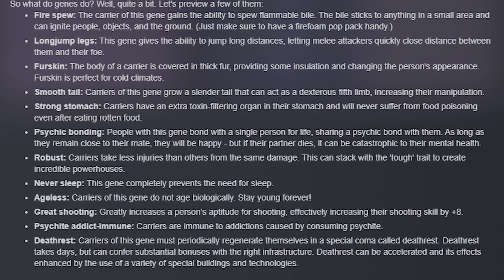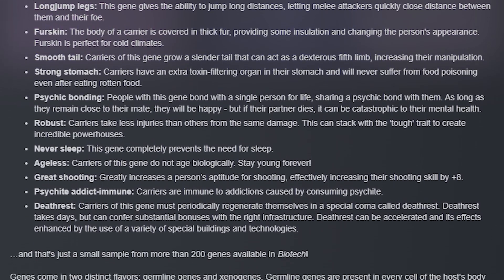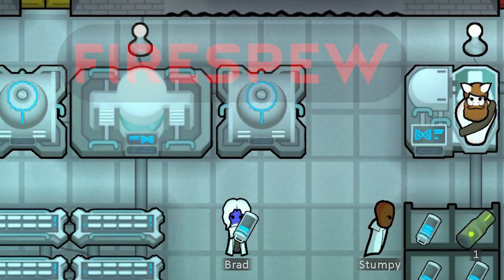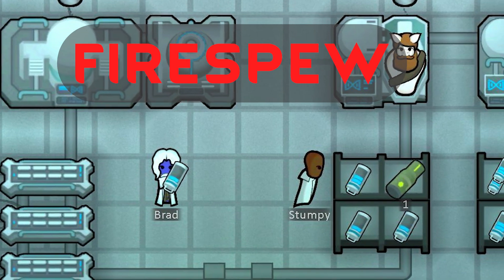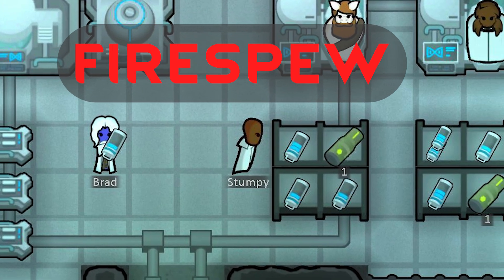The devs gave us a sneak peek at a dozen of these genes, so let's take a look at a few of them. Fire Spew has to be the coolest one we have seen to date — it allows the pawn to vomit flammable bile that can ignite people, surfaces, and objects.